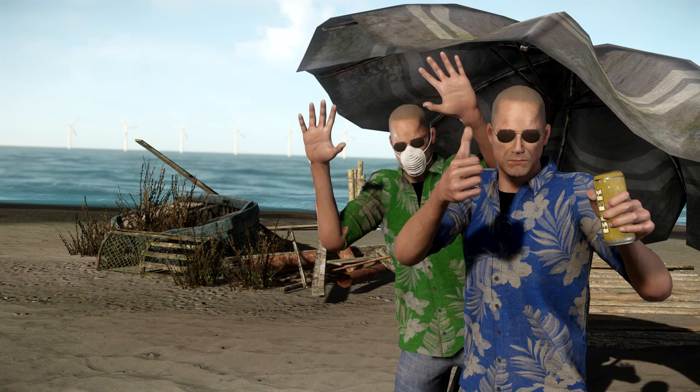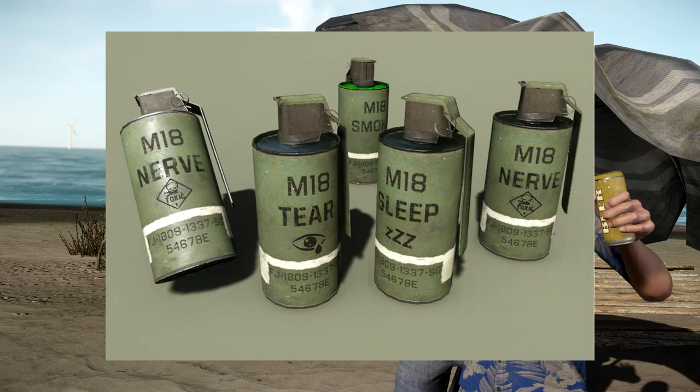The next thing I want to show you is from the official Miscreated Facebook page. They have a map called WIP — work in progress — and not too long ago they added a bunch of new stuff into that map. The first thing that caught my eye was a picture full of different types of grenades. There's a nerf grenade, a tear gas grenade, and a sleep grenade.